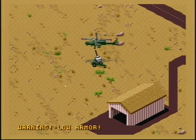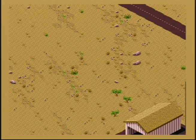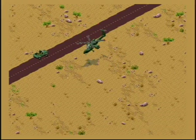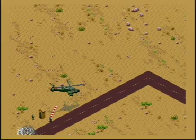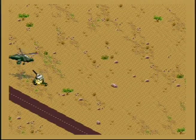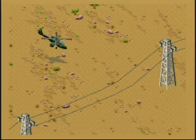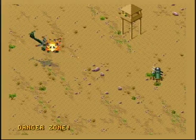Danger zone. Fuck, fuck, shit. That's why they call it the danger zone. It's a good thing our military immediately respawns. This is what it's like to be a soldier, I guess — flying over the desert, shooting random shit, flying through power lines with no negative effects.